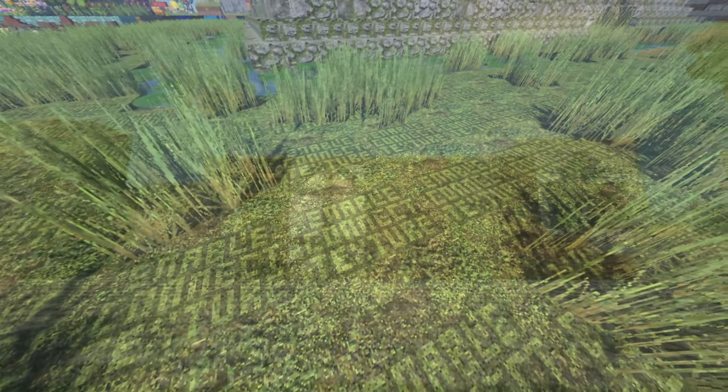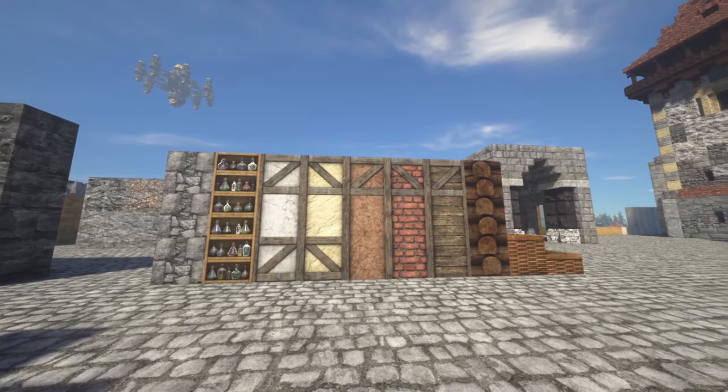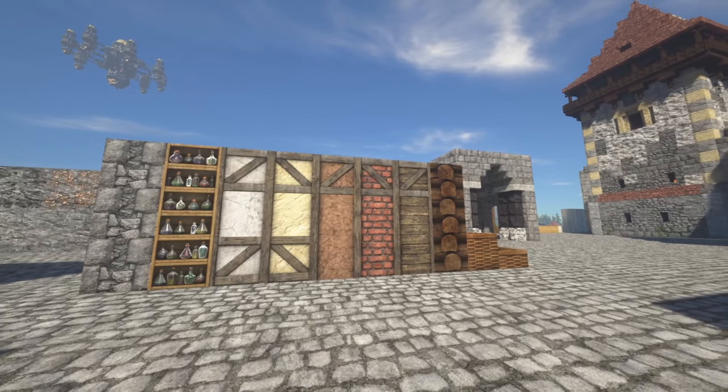Or Continuity if you're on Fabric. Some double slabs have special textures, such as cobble with a stone border, a potion shelf, tudor wood frames, and a log cabin wall. These textures are part of the add-on and bonus packs.